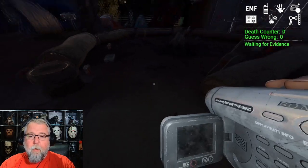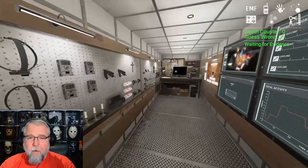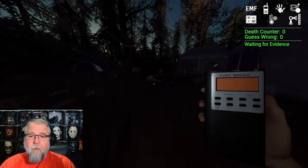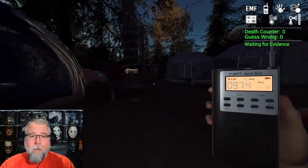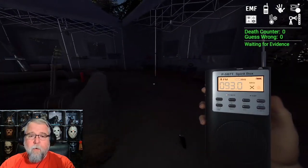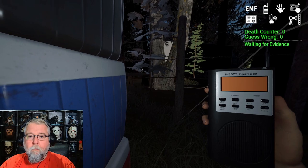Let's put that there and look for an orb. Find where your stuff is - where's your hiding spot? Try to find that. Power turned off, so we know it's not Oni. We don't have a camera. Our hiding spot's back there - that's the only one you've got.